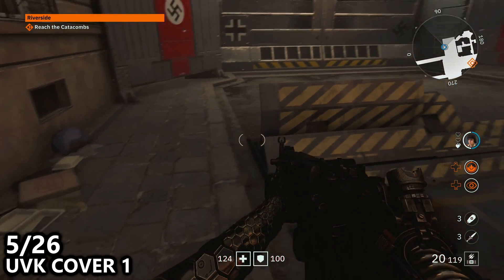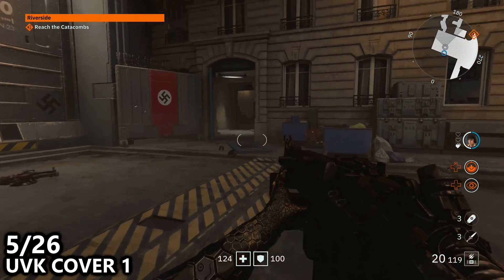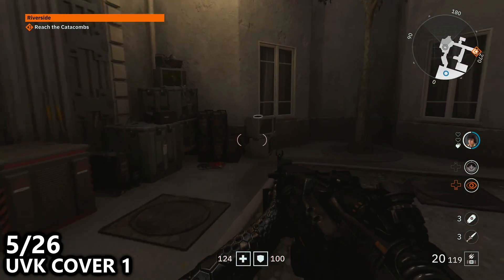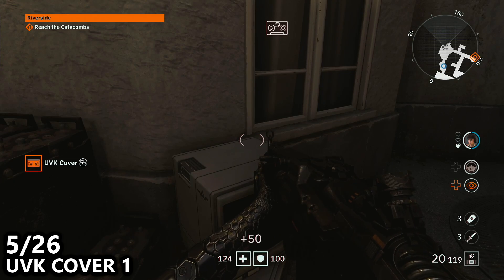There are quite a few collectables in this area, so we will proceed from the previous location and then go through into the back courtyard. Here in the far corner you can find our first UVK cover.